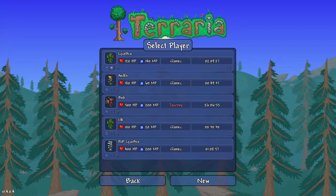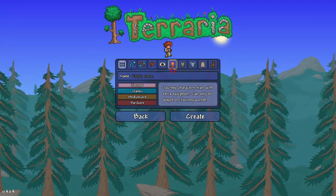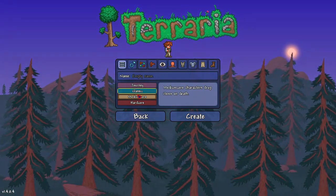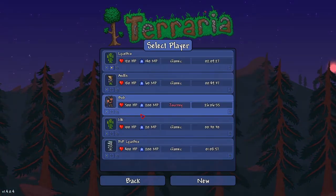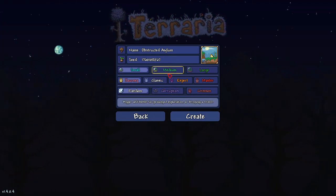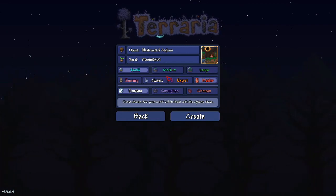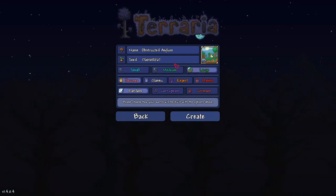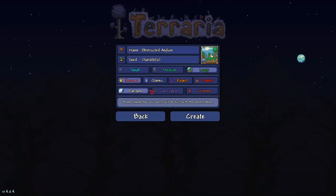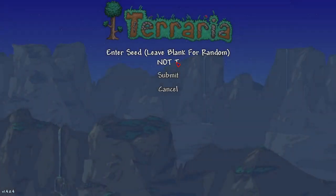To unlock this easter egg, you have to create a new character if you don't have one. Journey, softcore, mediumcore, hardcore — it does not matter. If you want, you can just use an existing character like Bob. World size — small, medium, large — it does not matter, as you can see with my mouse. I'm just gonna pick large and random evil, and the seed is 'not the bees'.